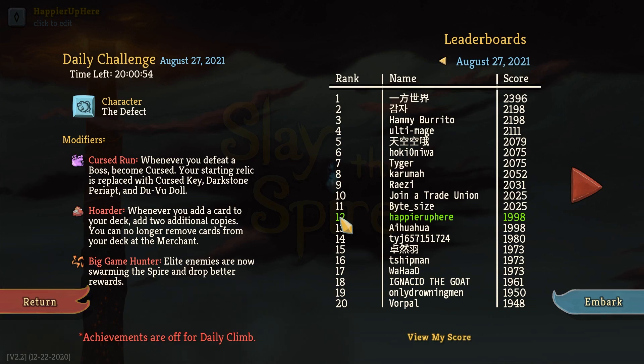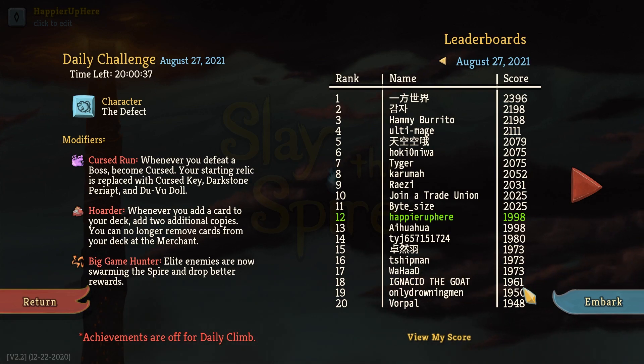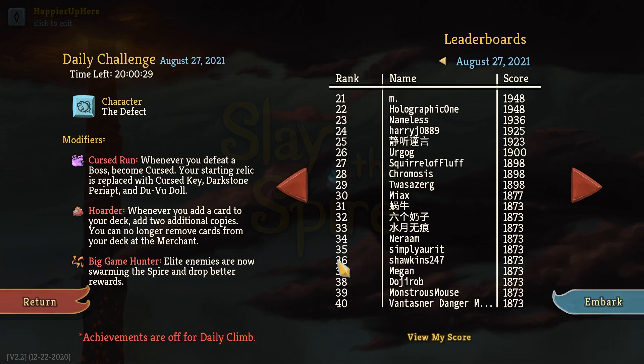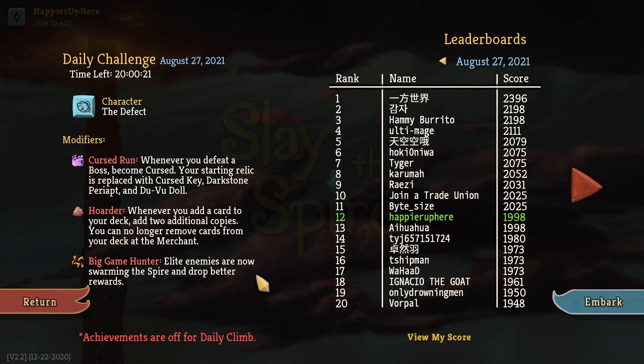Let's review the score - I am 12th right now. I'm pretty happy with that. I was able to beat Ignatio and Vorpal by about 50 and 75 points. I'm guessing it'll probably all just come down to collector bonuses. I'd be surprised if there's much variation. And of course getting unlucky against the boss - like I got really lucky against the last one. A slightly worse draw would've gone much differently. Let me know in the comments what you did. I am curious if anybody was able to get a Mind Blast because I think that would have made the whole run way easier. 1998 - I'll take that score as a pretty good score. Thanks for watching. Bye.